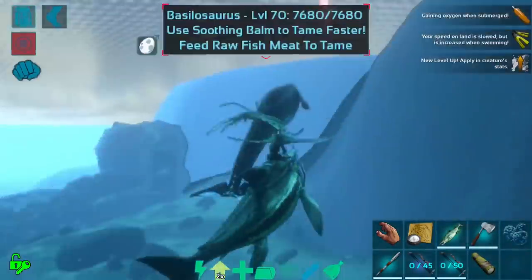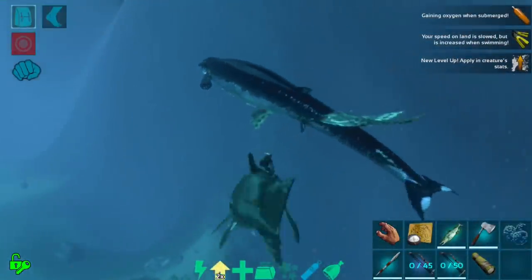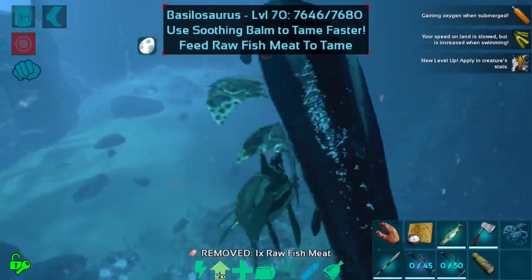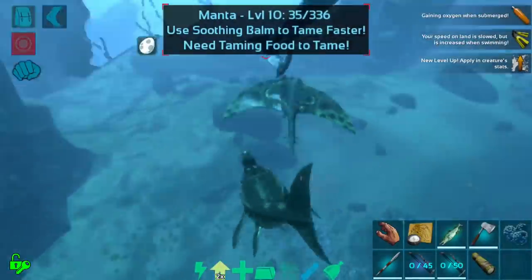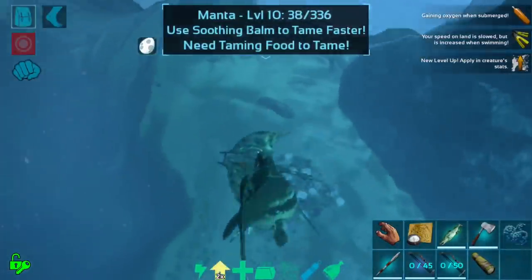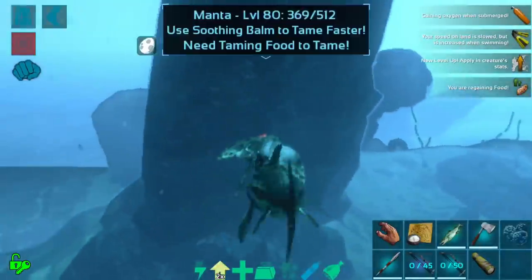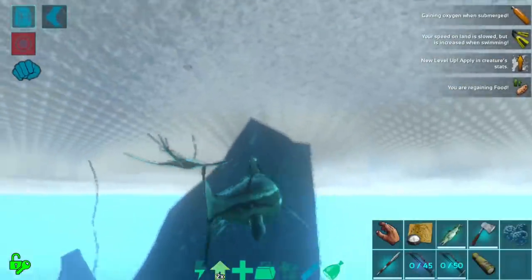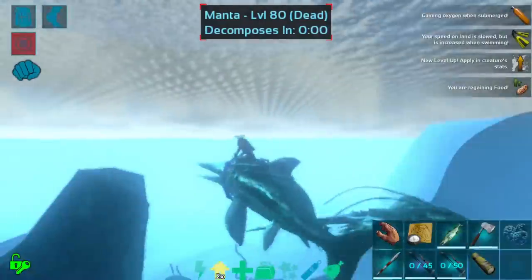Luckily they're not aggroing on me right now. Ichthys don't take aggro but they can draw it from something they hit, so this is about as good a situation as I can hope for. The goal is to hit the manta away from the basilo and then attack the manta themselves without touching the basilo — that would be ideal. Come here — that's one down. Man, this one has quite a bit of health. There we go!